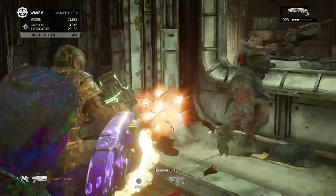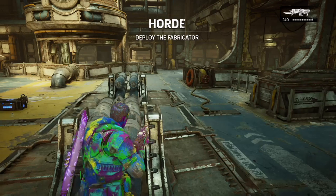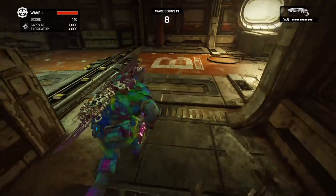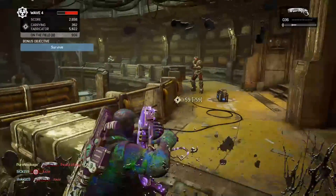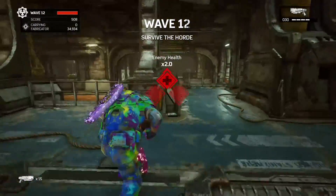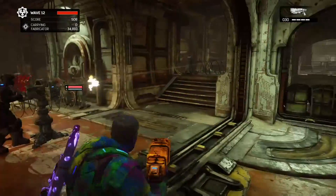On to Rustlung! I just have one tip for this map: it sucks, don't play it! If you insist on playing this map, the only viable place to set up is the spawn point, which will limit the sniper's effectiveness but works okay for the other classes. The north end of the map might work as well, but it's too open with too many entry points. Going out into the middle section is certain death with the limited cover, even as a scout, so let the horde come to you! The best choke point is this hallway, so set up a turret at the end and have the scout try to lure the bigger enemies into it!